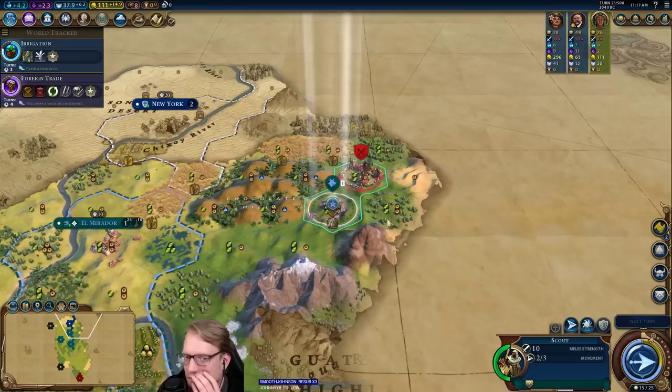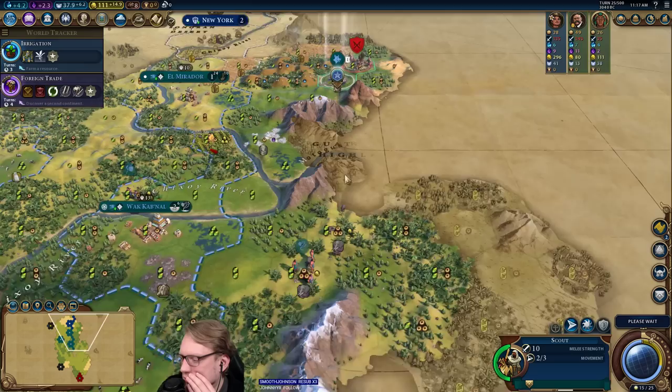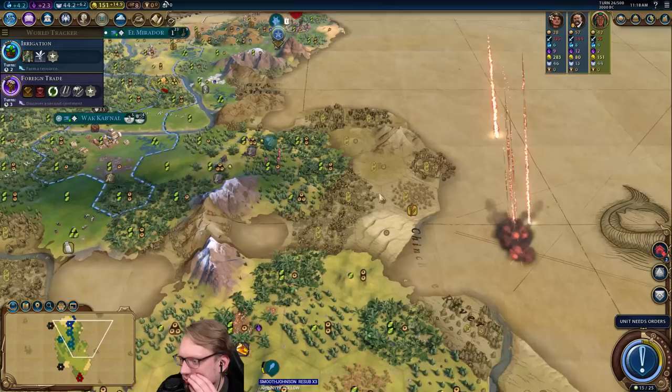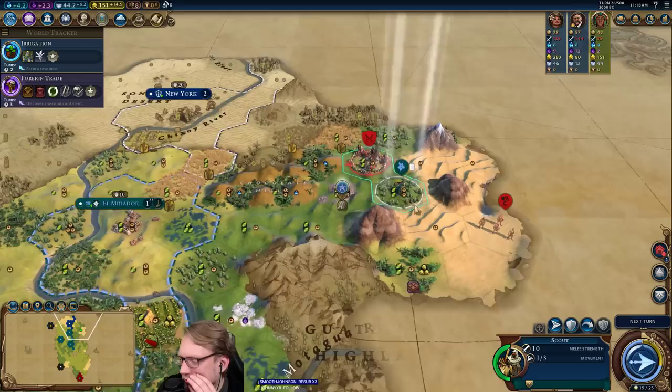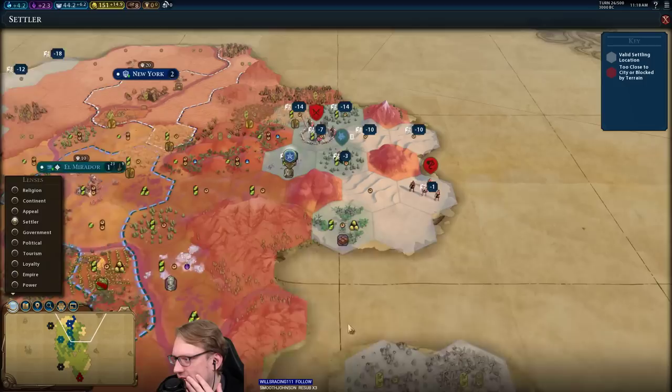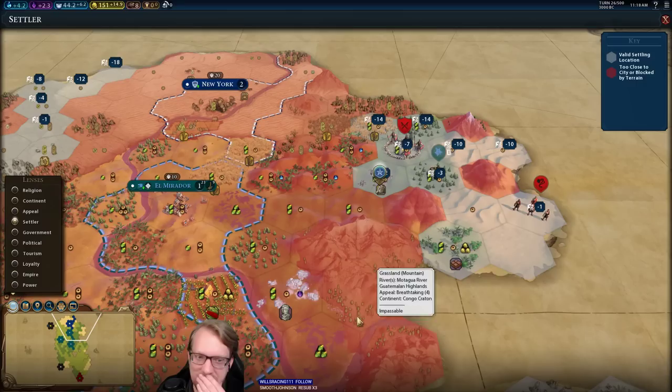Maybe I'll get a builder here — the wheat is within range, but then what's it doing after that? Not much. I'm going to start with monuments I guess. I could even bring this guy over and just give them each one farm. We want that — that's a unit. I may have made a huge mistake.